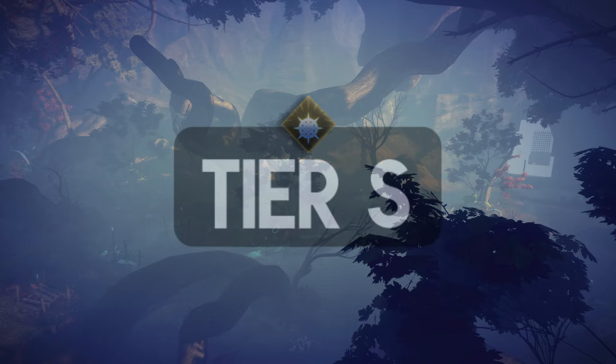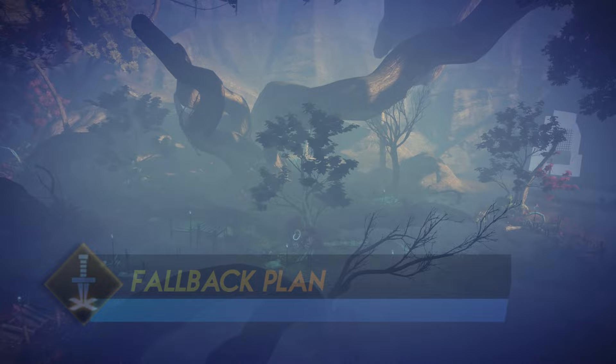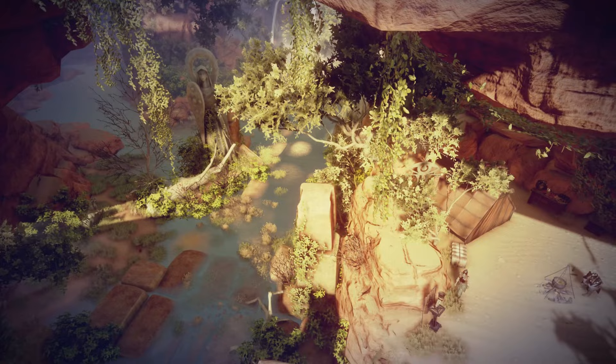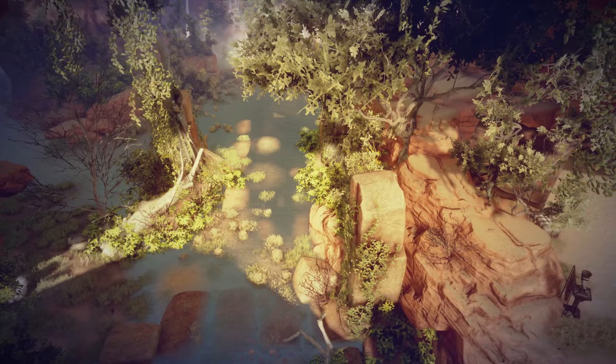The Fallback Plan is an interesting ability — I thought it was useless at first, then found out it's pretty hilarious. If you select the Bait and Switch upgrade, you can pull an enemy back with you. You could even play a few tricks to pull a boss out of the map to perform an instant kill, which is really funny. If you want to know how this works, feel free to check that video. I'm putting this one on the tier C list.